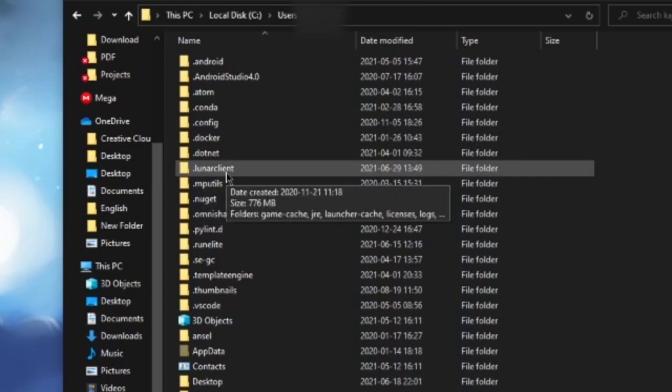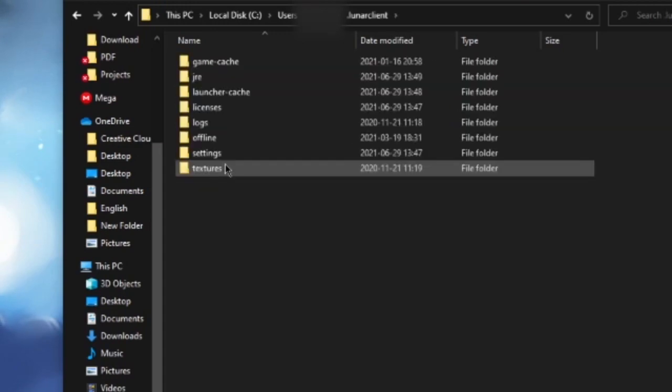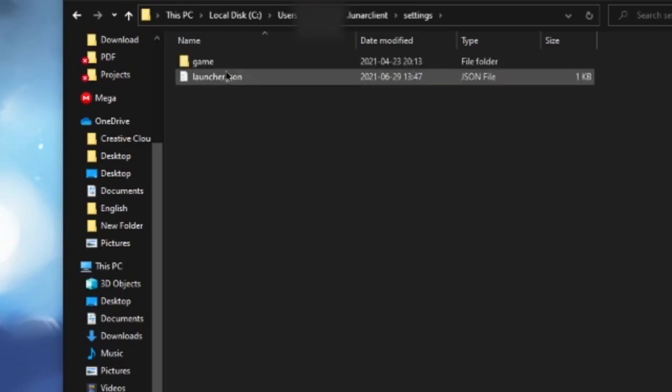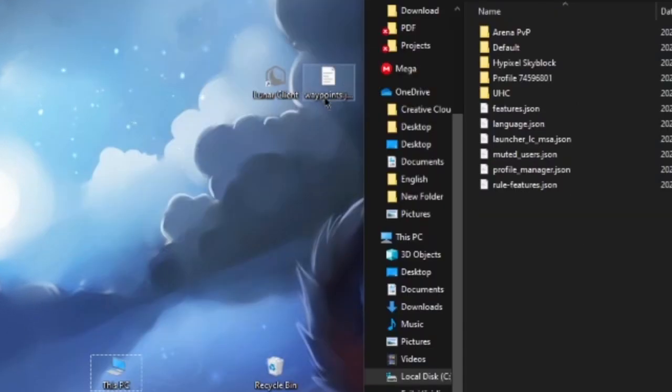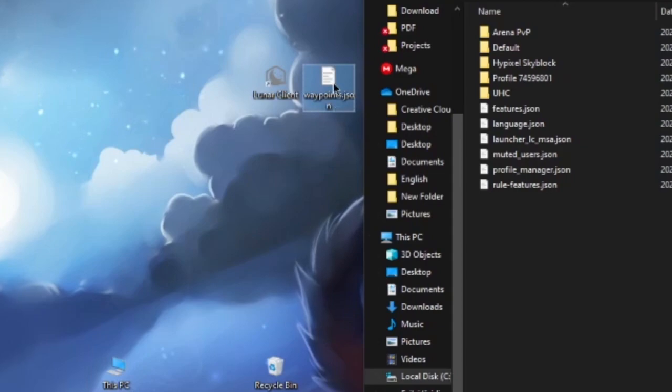Then go to .lunarclient, then Settings, then Game. At this point, you will have a waypoints.json, which is one kilobyte. You delete it. Now drag and drop your new waypoints.json file.